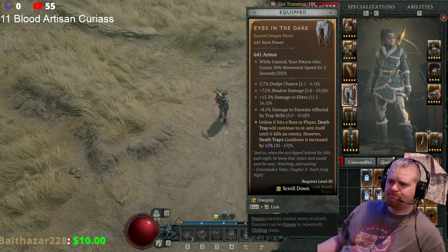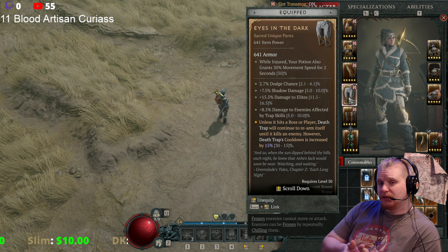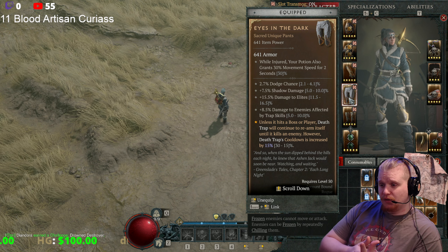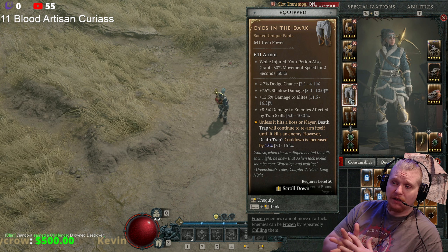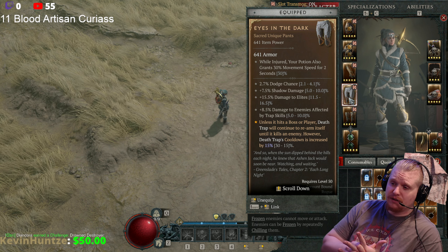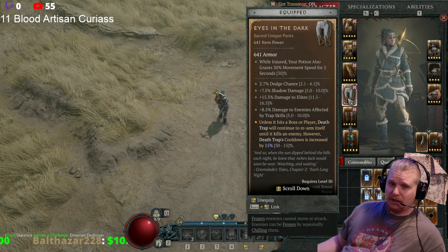I honestly think this would be better if instead of rearming itself until it kills an enemy, it just rearmed itself a certain number of times — like three or four times. That would be a lot more useful overall, because it wouldn't constantly deactivate just because it kills one little baby spider or a weak monster that anyone can kill.